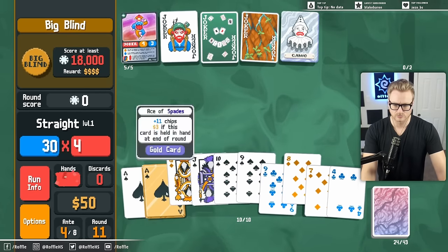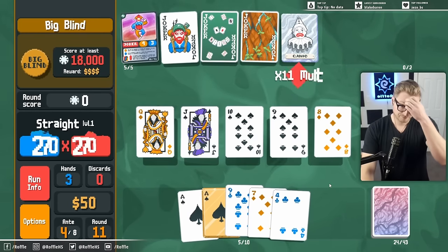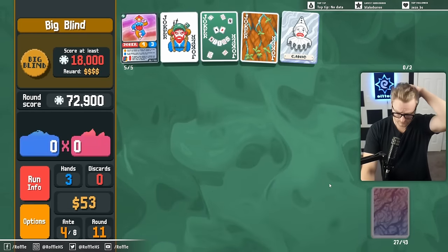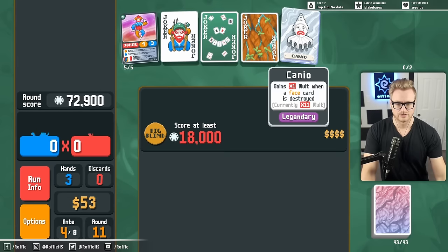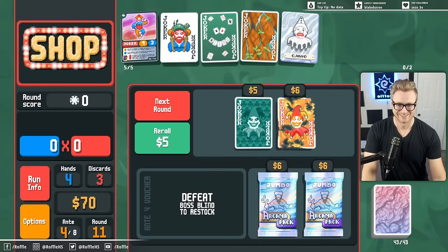This allows me to get Ace of Spades value. Kanyo is at times eleven right now, which is pretty silly.